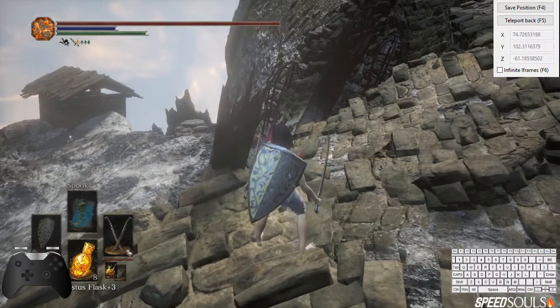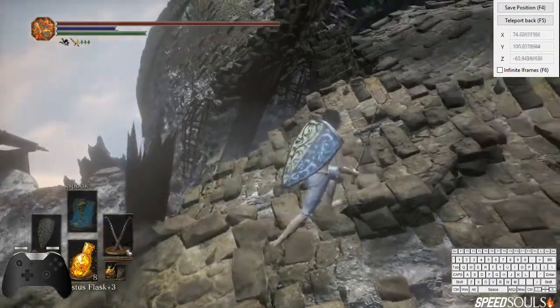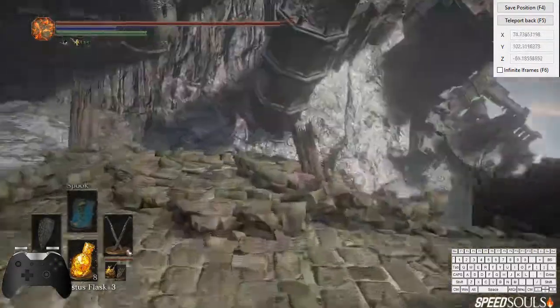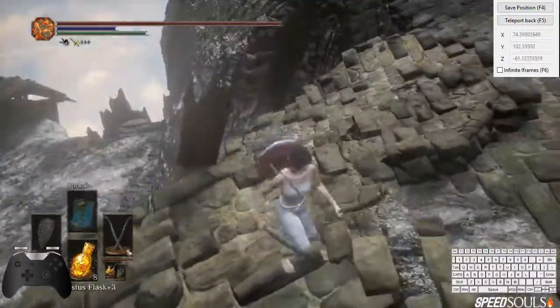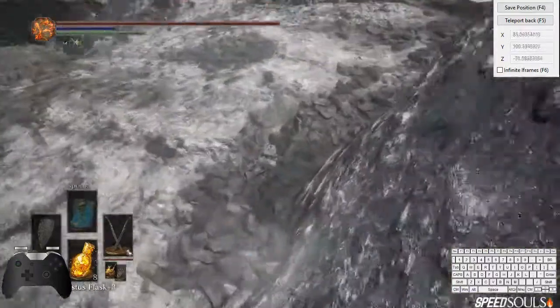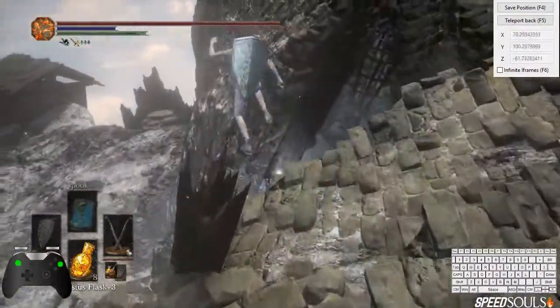So what I will do is save my position by pressing F4 with the program open. Now if I go here — that is, I change my position — and press F5, I can go back to the original place. That's very useful to do something like this: I fail here, I just press the button and I'm back, and I can try the skip immediately again.